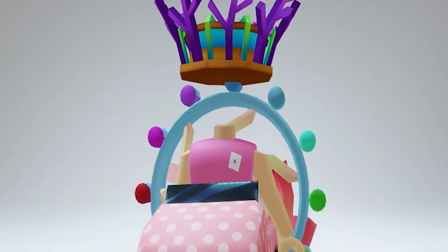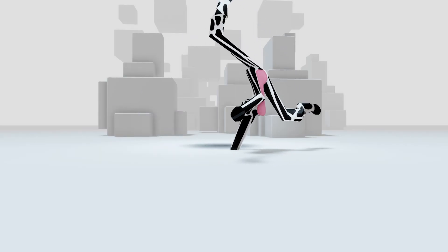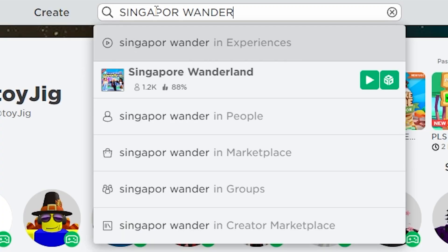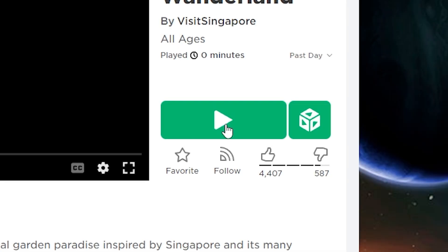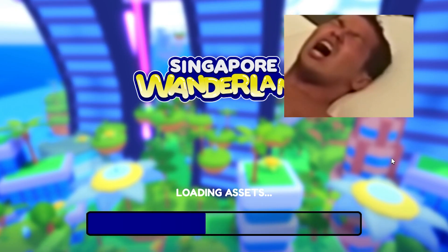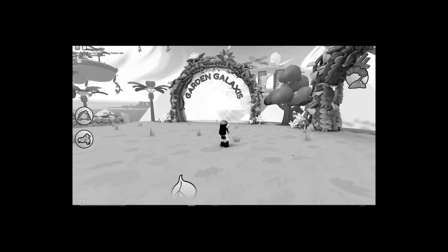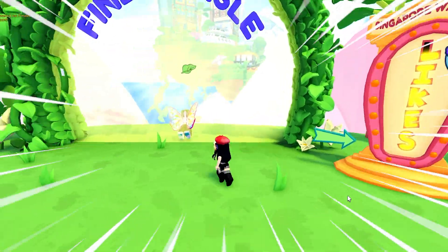Hey Berries, there are a bunch of new free items in this game so let's not waste any time. First you need to join Singapore Wonderland and wait for it to load. It may seem like a lot but we will go in the middle portal first.